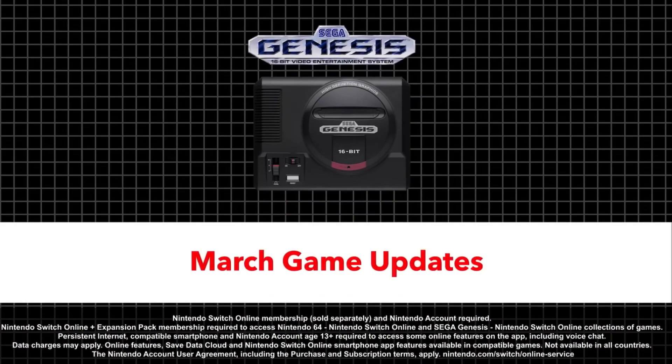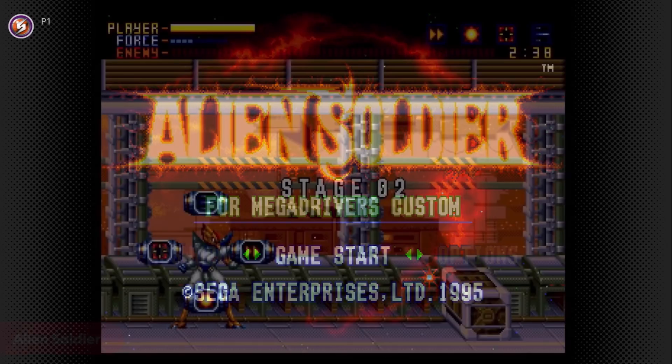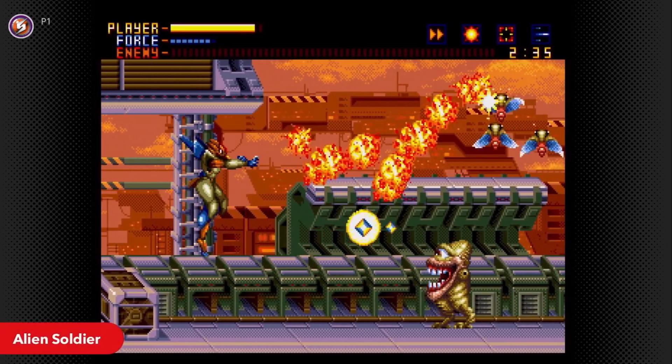Now, our last three updates come by way of the NSO Expansion Pack because, late last night, Nintendo just shadow dropped three brand new Sega Genesis games for the expansion pack, and they look pretty cool.